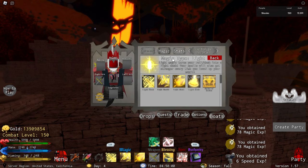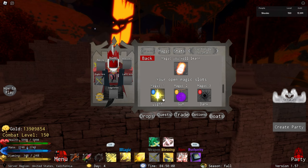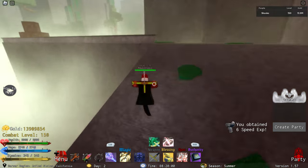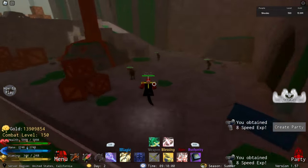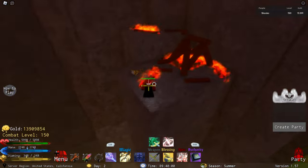The second magic we're going to talk about in this video is flame. The flame artifact is also very easy to obtain. Once you are in the heights, make your way over to this ledge, and make sure it is the very first day of fall. If it is the first day of fall and you make your way over to this ledge, you will find the flame artifact.